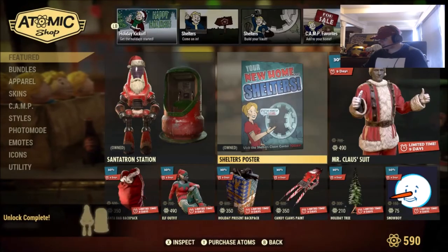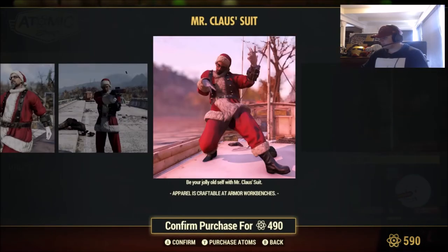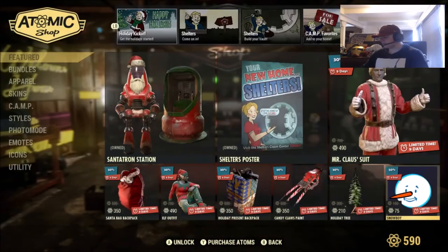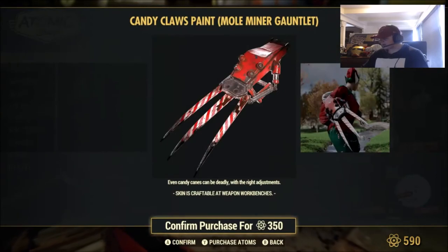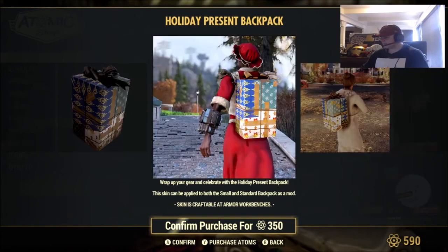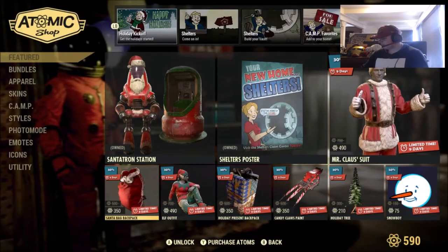We've got a free Collectron Station — Santa themed. There's the Shelter's Poster which I still need to explore, Mr. Claus Suit for 490, Snowboy player icon for 75, Holiday Tree for 210, Candy Claws Paint for 350, Holiday Present Backpack for 350, Festive Elf Outfit for 490, and the Santa Bag Backpack for 350.